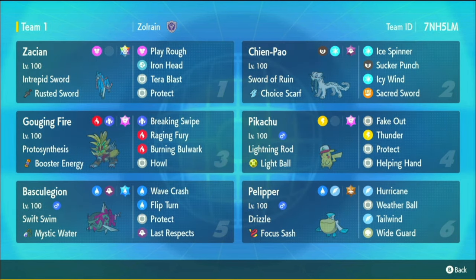Where it really comes in clutch is it's super effective against anything that's Terastalized, which is so powerful. Something that fears one of Zacian's STAB moves might go defensive Tera - nope, I'm going offensive Tera and I'll Terra Blast you. We've also got a Choice Scarf Chi-Yu with Icy Wind, a Gouging Fire with Speed Booster Energy, Howl, and Raging Fury - which is basically Fire Outrage. Pikachu with Light Ball making it really strong, Pelipper for Wide Guard and Tailwind support, and Baskilegion with Wave Crash, Protect, Last Respects, Mystic Water, and Tera Water to do big water damage in the rain with Swift Swim.